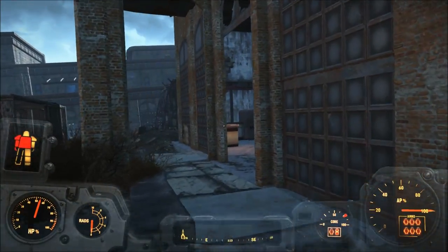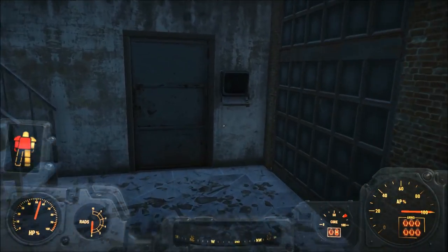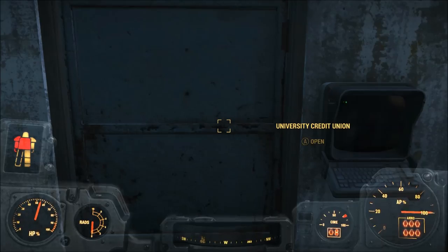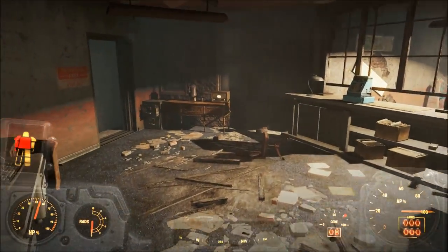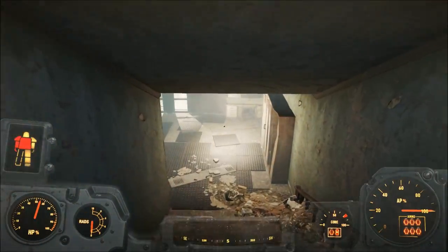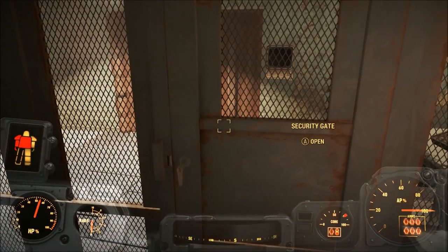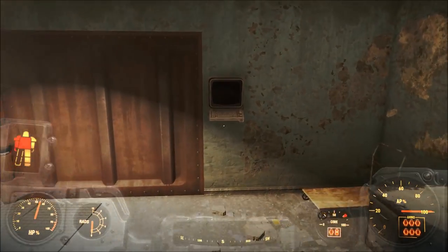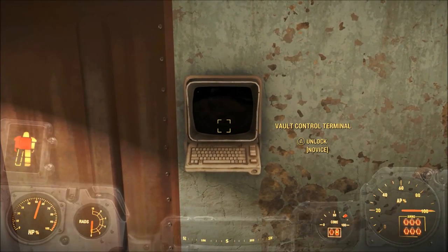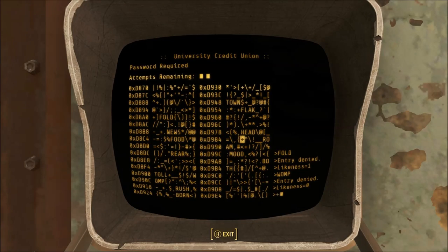I already went ahead and killed them all, and I'm just showing you the path to where this thing is. You're going to need to hack this terminal, which I already hacked. You're going to go into the University Credit Union and then go down here and open this door, and there's going to be another terminal for you to hack. I think it's a novice terminal, and there it is — you hack this thing. It's relatively easy; you don't need to be a high level to do this.